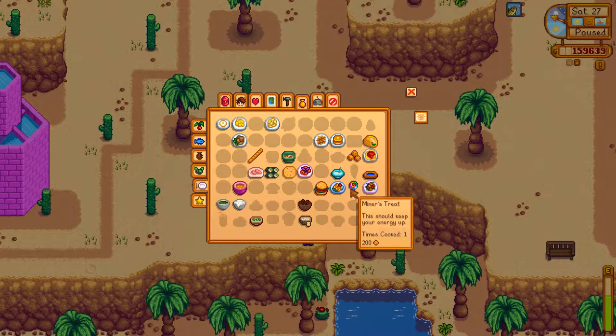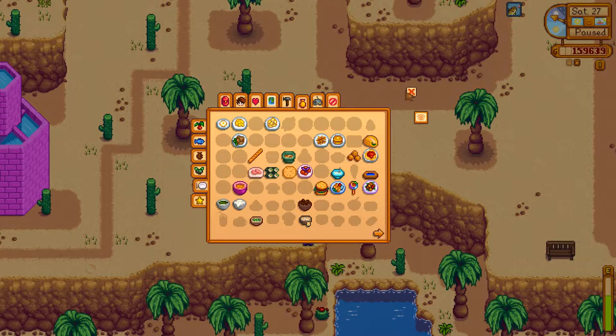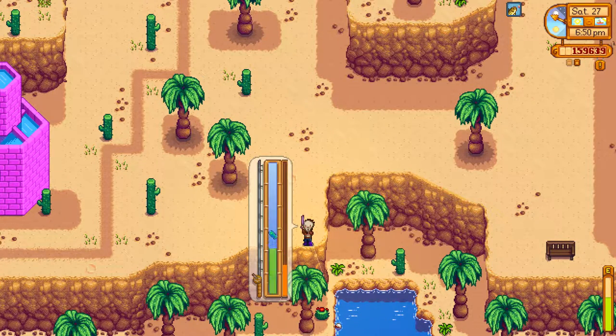The artifacts and the cooking stuff on the other hand is going to take a lot longer. Particularly the artifacts - minerals you can just buy a shitload of Omnigeodes and you're bound to get them all eventually, but with artifacts and cooking it's a lot more difficult. Like getting the recipes in the first place is hard. There's probably a chance that we've missed some of them from the Queen of Sauce, which means we're going to have to wait for potentially an indefinite length of time for them to pop back up again. Let's get another scorpion carp, just so we have one back at the farm. I always like to have more than one of every fish.